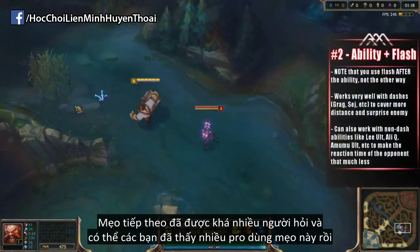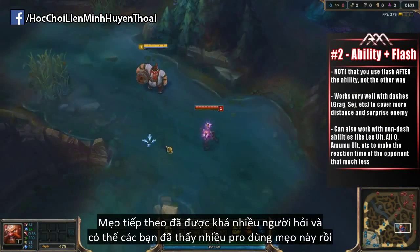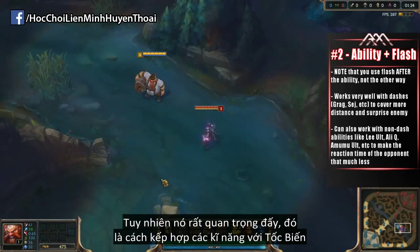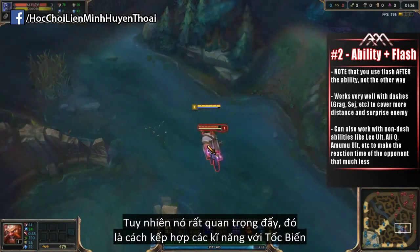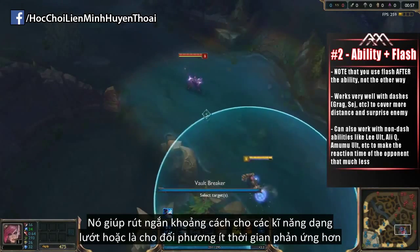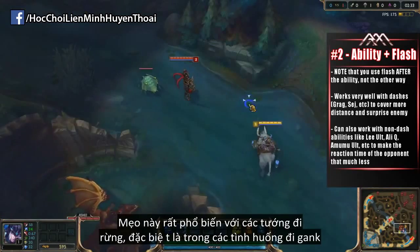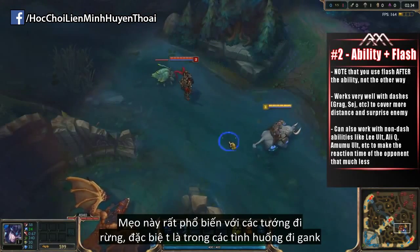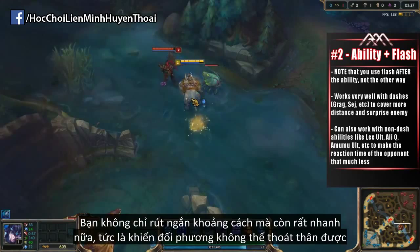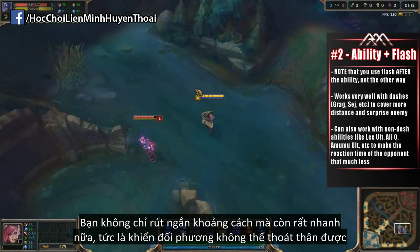The next tip is something people have been asking me to talk about for quite a while, and you see it throughout League of Legends, especially in higher play quite often — it is a very, very important one to know. This is using an ability and following it up with a flash, either covering more distance with a dash-type ability, or just leaving less time for the opponent to react. It is very common for junglers especially to make use of this when they come in for the gank, because not only are you covering a lot more distance, but it happens so fast that reacting to it is almost impossible.